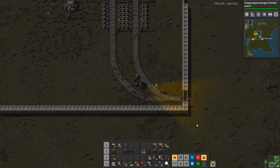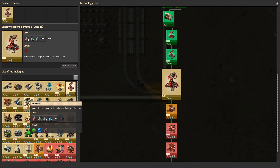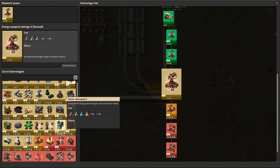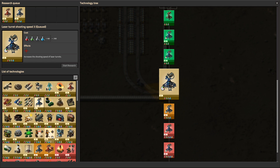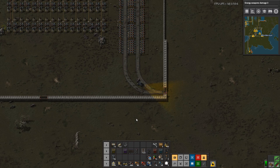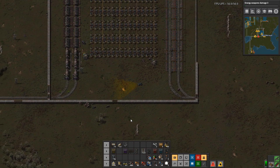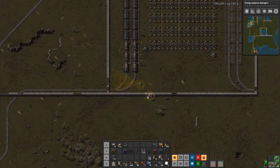Anyway, I'm going to call it there for this episode. Let me just get these ones queued up so I know what I'm doing — damage three, shooting speed three, damage four, shooting speed four. The fives require utility science, which I'm not making. I will stick at this for goodness knows how long. In the meantime, thank you very much for watching, and I will see you again soon.